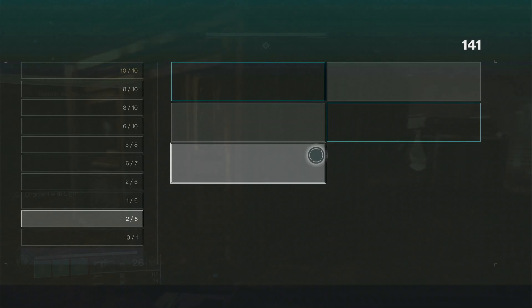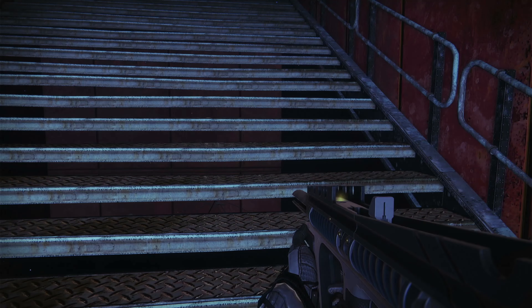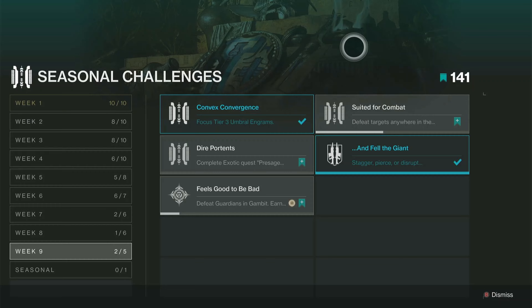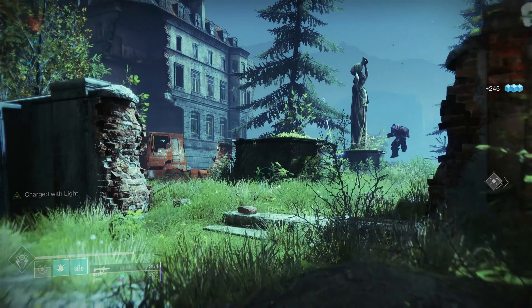One of the quickest methods to get this achievement is to run strikes. Gambit would be another method as there are enemies constantly spawning in. There is no increase one way or another as it pertains to Guardian kills. Strikes, Gambit, Battleground, and Public Events will net those kills for you, and being in a Fireteam means your Fireteam's kills will count towards the achievement as well.